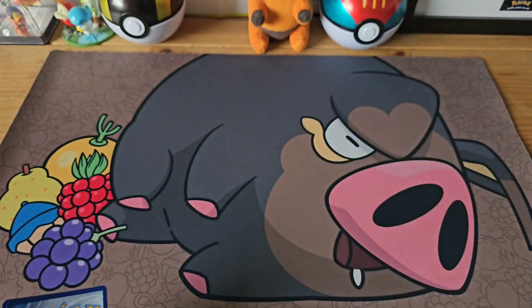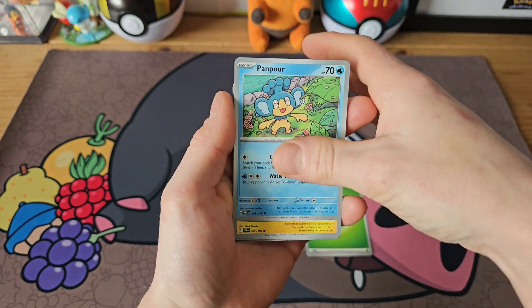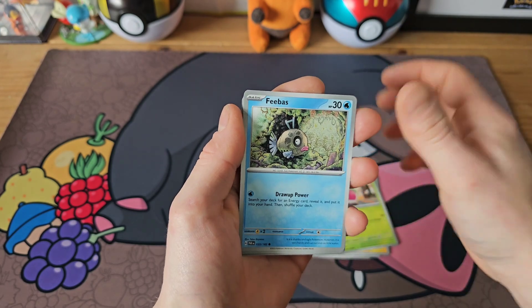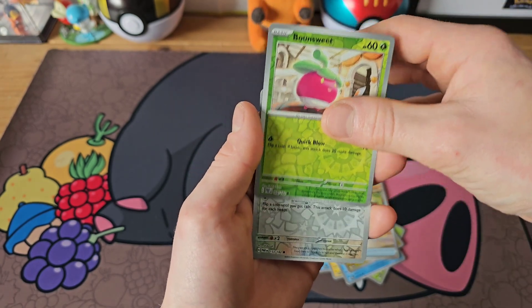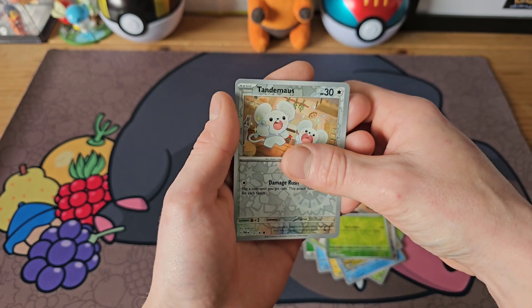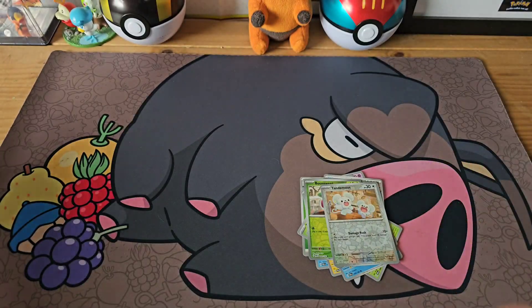Onto our last pack — the Garchomp artwork. Can we do something here? Last-pack magic, let's make it count! Grass Energy, Phanpy, Blitzle, Bounsweet, Phobias, Sinker Tun, Tatsugiri, Iron Bundle, Bounsweet reverse, Tandemaus reverse — into our final card of the video: an Iron Valiant EX! Very future-themed ending.